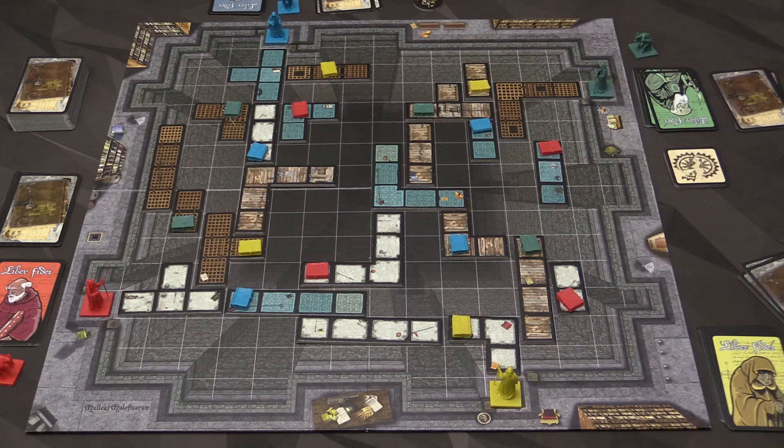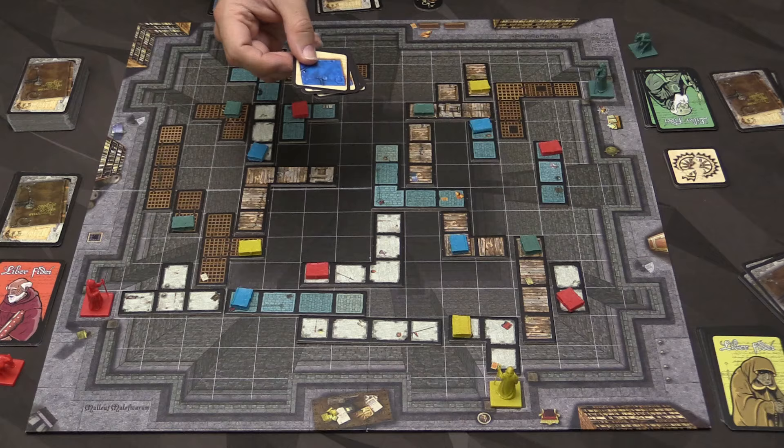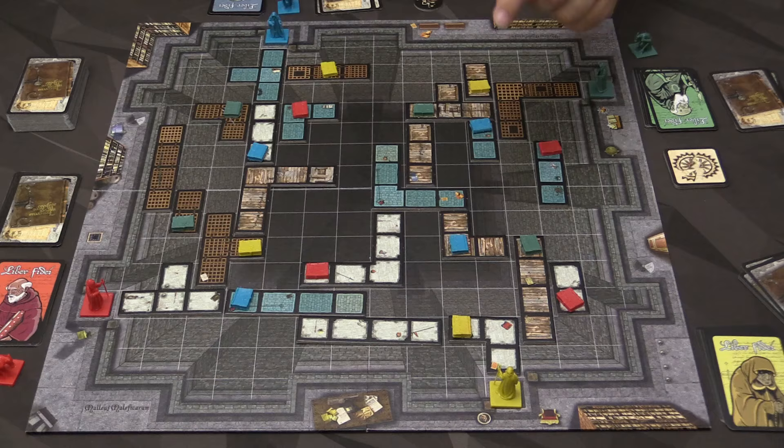Here's what the game might look like set up and ready to begin. I'm going to show the game first without the Malleus Maleficarum expansion. Each player gets a set of little cards, picks one, and that tells you where the books go in your section of the board. Then everybody gets tiles — the bridges — and you play them out one at a time until the board is completely populated. All books must be on a bridge, not floating over the chasm. The objective is to get your acolyte to pick up all books of your matching color.